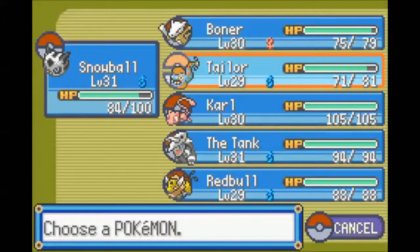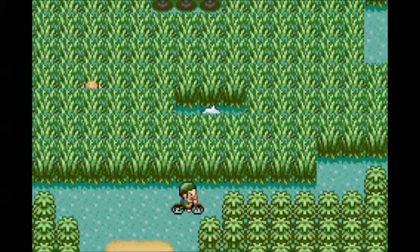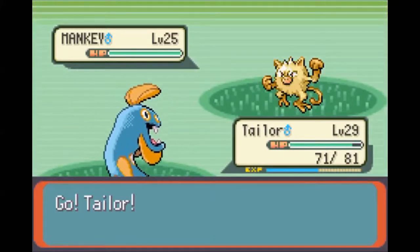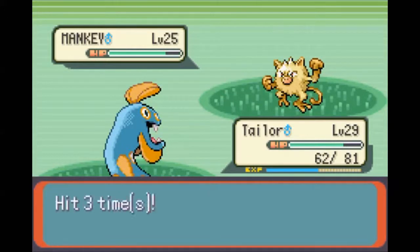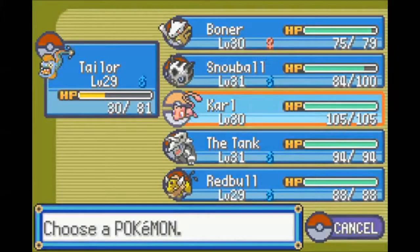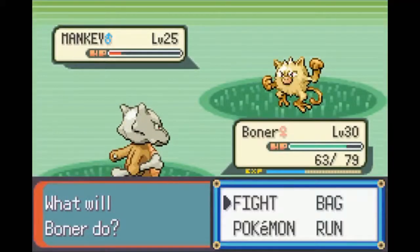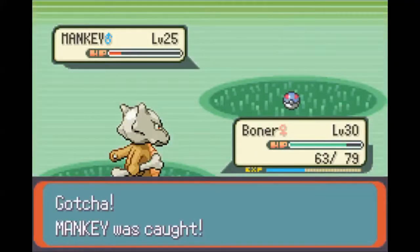We can catch somebody up here though. I'm going to put Taylor in front and let's see what's in this grass. Mankey! A little less exotic than an Articuno, but not bad. We actually don't have a Fighting type yet, so it'd be decent to have. Start biting it to lower its HP. Once more should be good. I'm going to switch out - Taylor is getting hurt. Anyway, start throwing some Great Balls. Got it first try. Sweet.